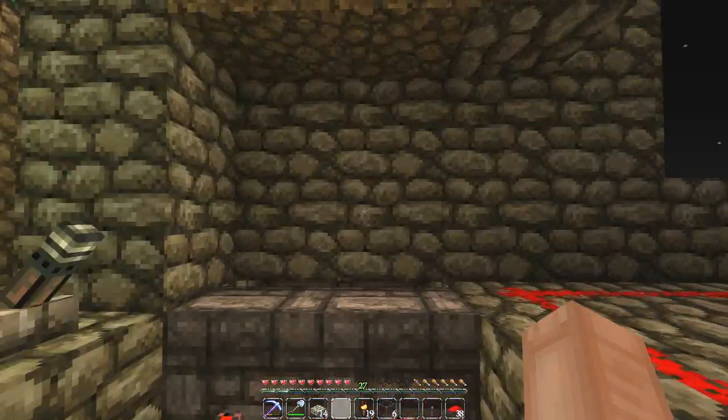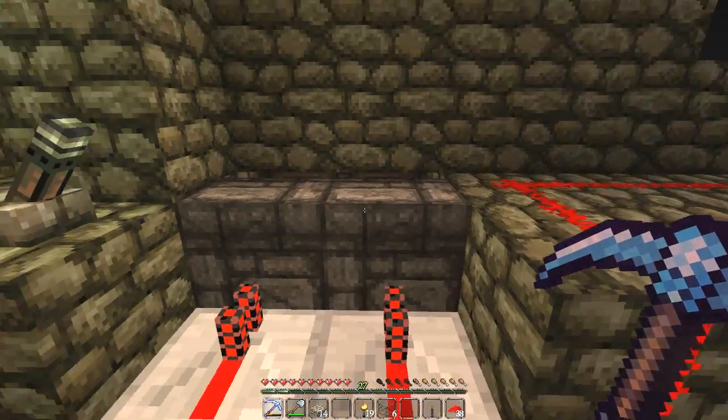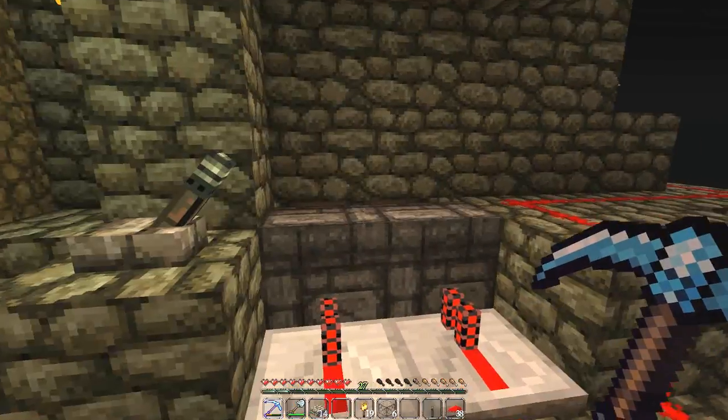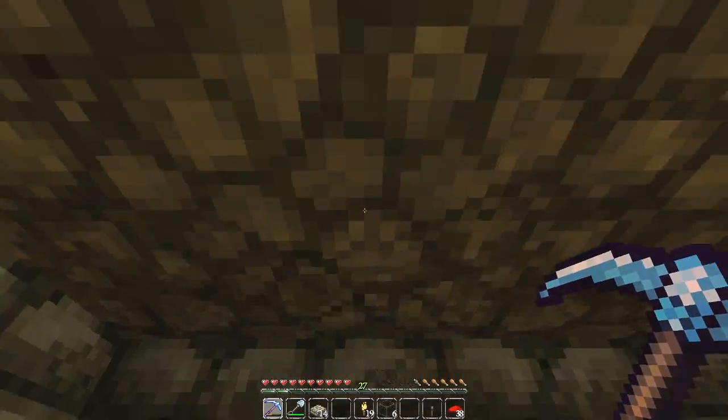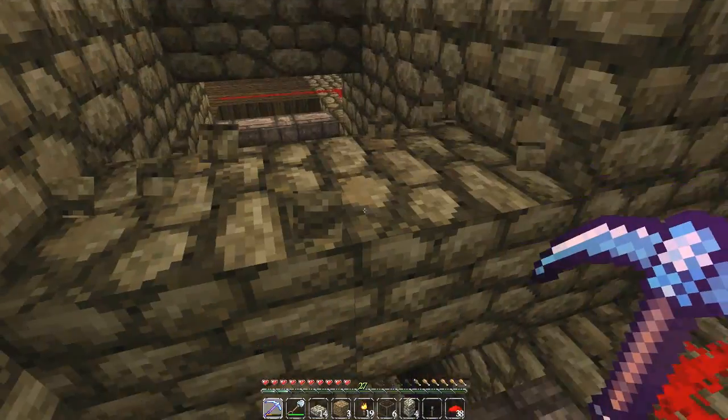Man, we are out of cobblestone — can you believe that? That is unbelievable. We need to figure out where the murder hole is going to be. Let's do some experimenting. Let's see if we make the murder hole one level above here.